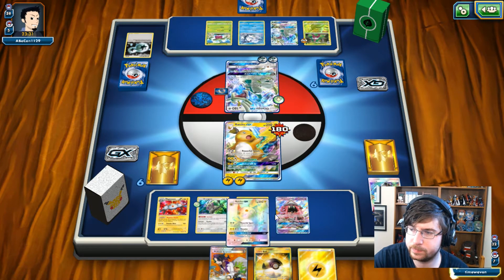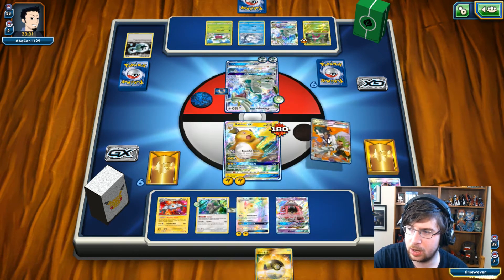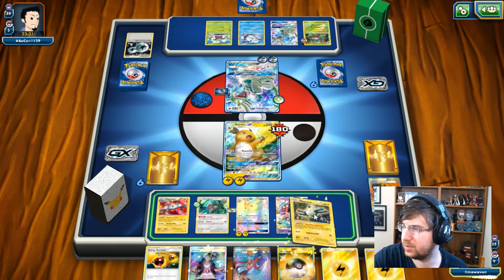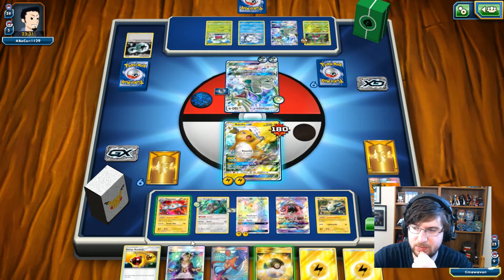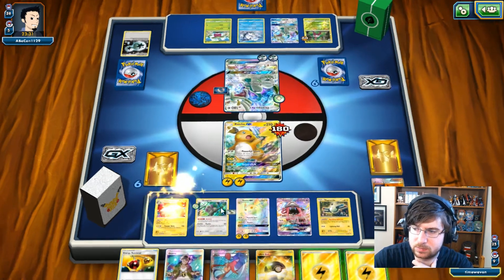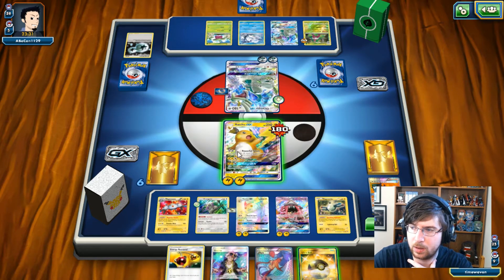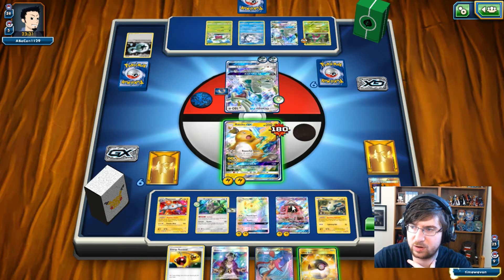Let's just drop the Raichu and set up for a second Raichu. We're going to Sycamore. Come on, Lightning Energy — yes! We have the Retrieval for next turn. I'm going to play a second Magnemite just to be safe. Magnetic Circuit — I'm going to put these both on my Tapu Lele, so I can attack with her as well. That gives us 120 damage.